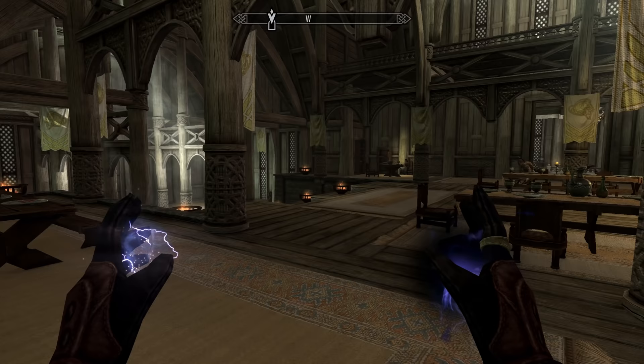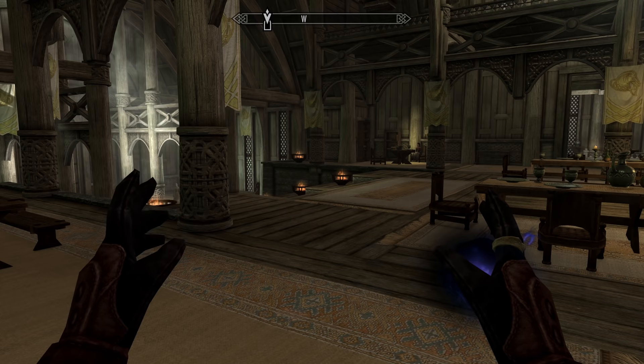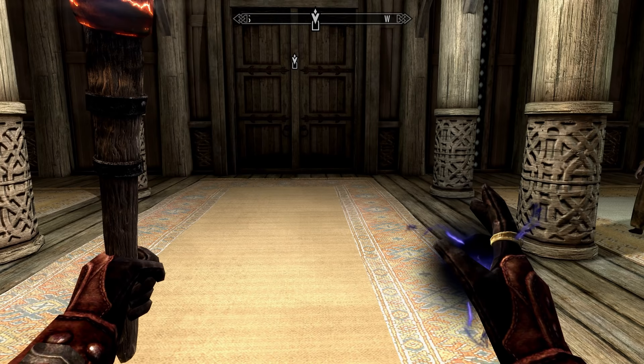There are situations in Skyrim where you'll want to free up your offhand. Things like spells make this difficult, because tapping the same hotkey puts the spell in your right hand too — good for dual casting, but bad for everything else. Also, if you're playing unarmed, you'll need both hands free for suplexes and choke slams. To do this without shuffling through menus, hotkey either a torch or a shield, and by quickly double-tapping — equipping and unequipping it — you will free up your left hand.